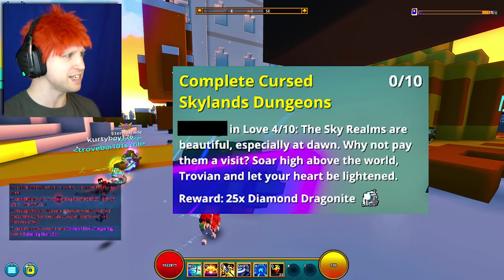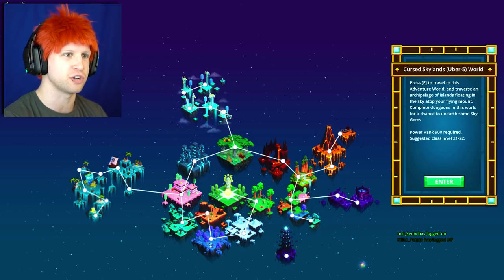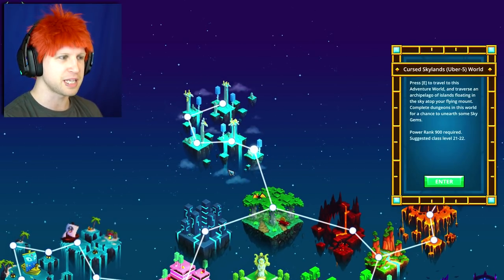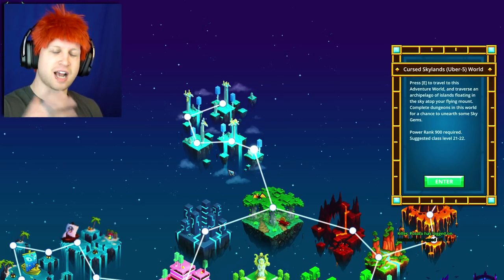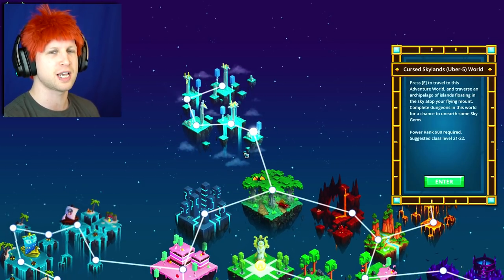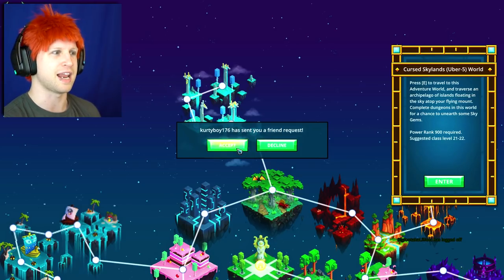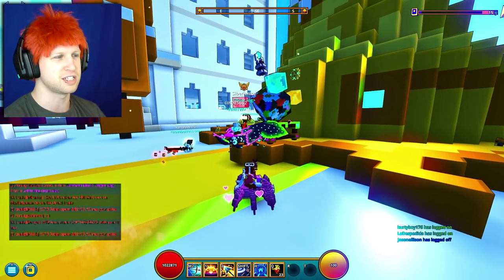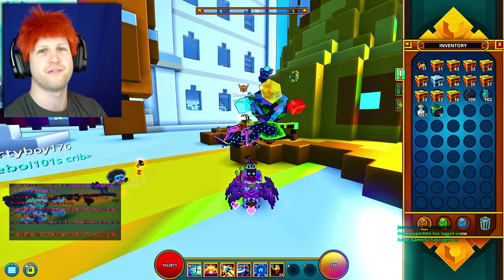Then you have to defeat 10 Skylands Dungeons. This is going to end up being in the Sky Elemental world way up here, so you're going to have to be at U5 and up in order to even go into this world and actually start defeating some of these things. As far as I know, it has to be in the curse section — it's not going to end up counting if you're trying to defeat Skyland Dungeons otherwise. I'm just going to assume you're going to go for the curse dungeons. They're faster than actually defeating the Radiant Dungeons anyway. After you defeat 10 of those bad boys, you're going to get yourselves 25 Diamond Dragonite — who doesn't want extra Dragonite? That is absolutely awesome.